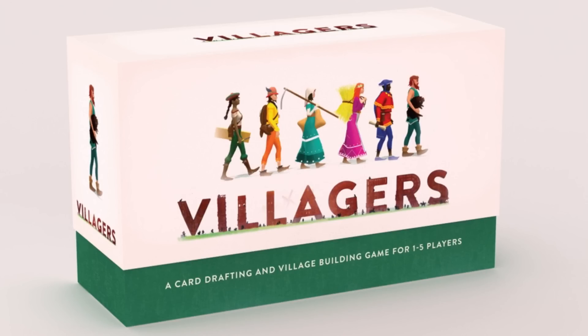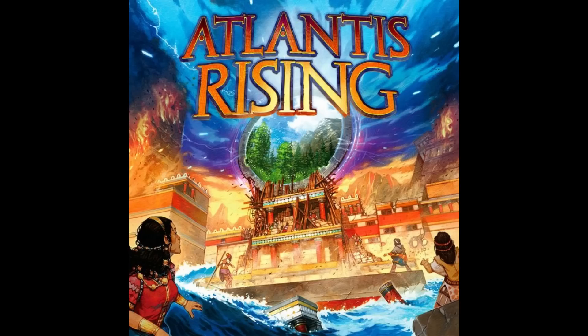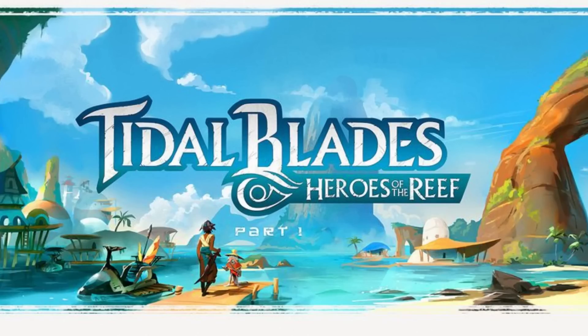Three games that just missed our top ten were Villagers from Sinister Fish Games, Guildmaster from Good Games Publishing, and Atlantis Rising from Elf Creek Games. There were also a ton of other great Kickstarter games in 2018 that Tantrum House didn't get a chance to preview. One was Tidal Blades: Heroes of the Reef from Druid City Games — the artwork is amazing, and I loved how they revealed the storyline throughout the campaign.